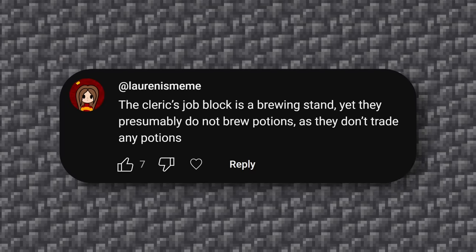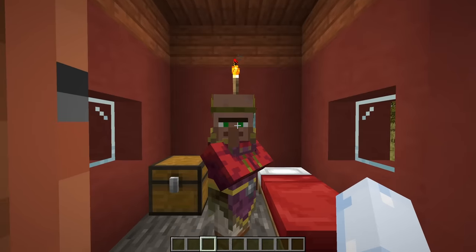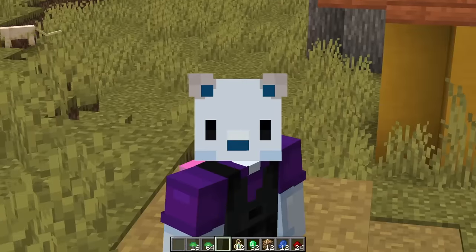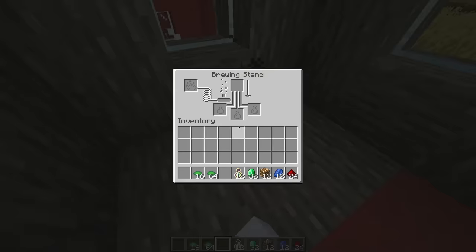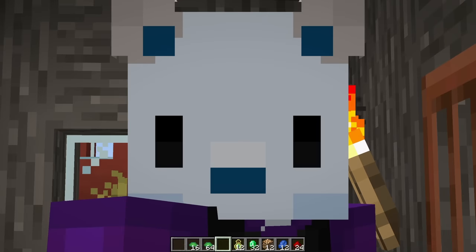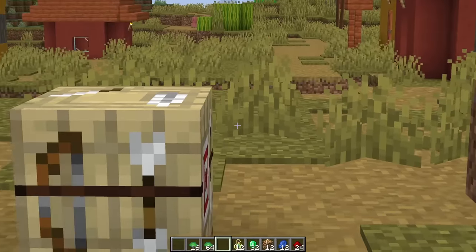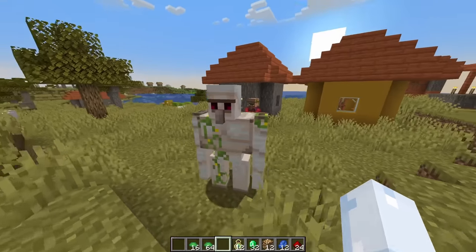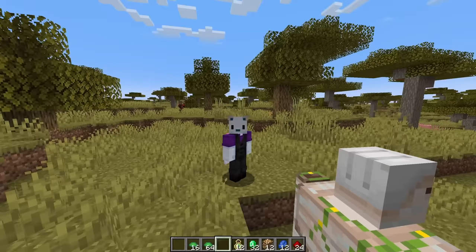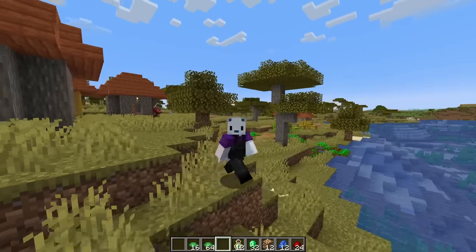The cleric's job block is a brewing stand, yet they presumably do not brew potions as they don't trade any potions. You don't have a single potion in your inventory — there are bottles of enchanting, but you don't get those from a brewing stand. The brewing stand allows you to brew regular potions, but you can't get any from the cleric. What does he use it for? Clerics don't make any sense, just like the Fletchers don't make any sense. Villagers in general are just kind of weird.